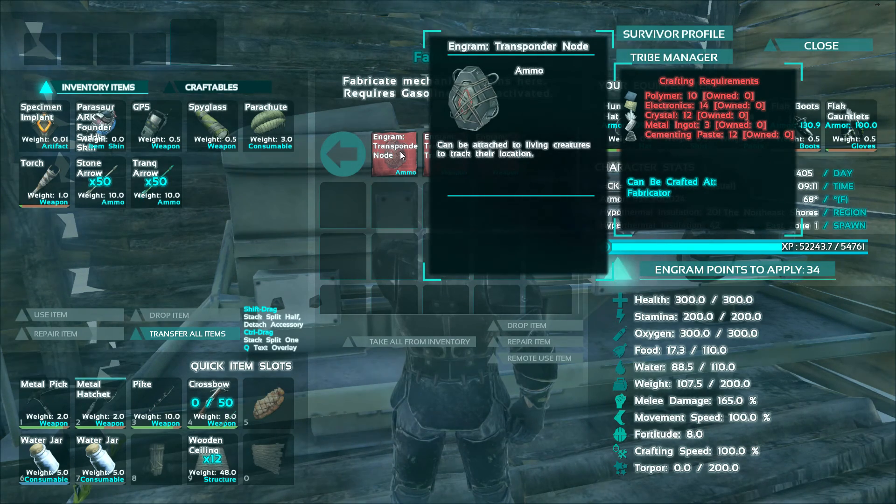We need 10 polymer, 14 electronics, 12 crystal, 3 metal ingots, and 12 cement paste.